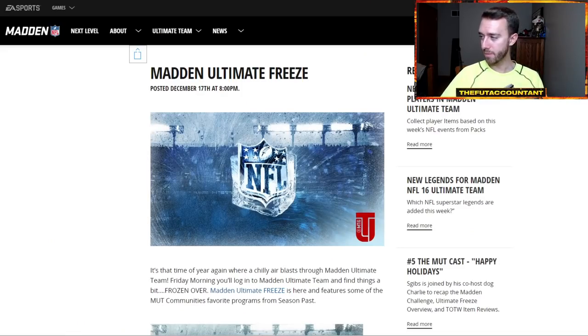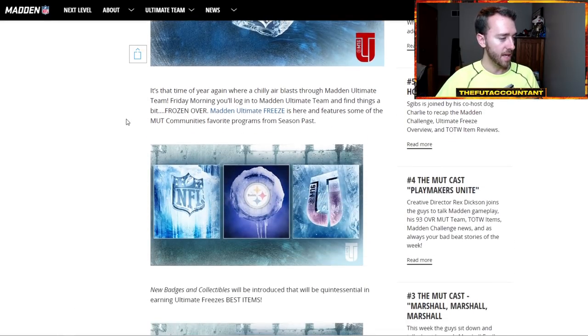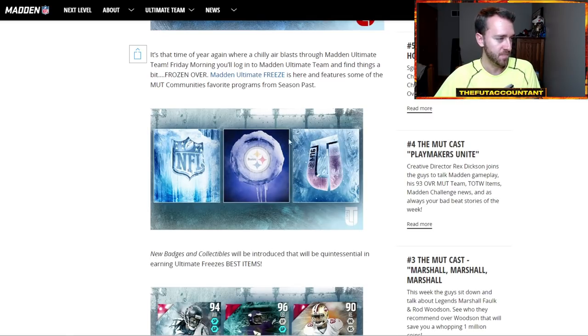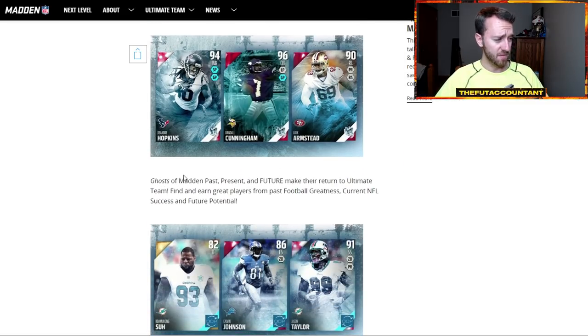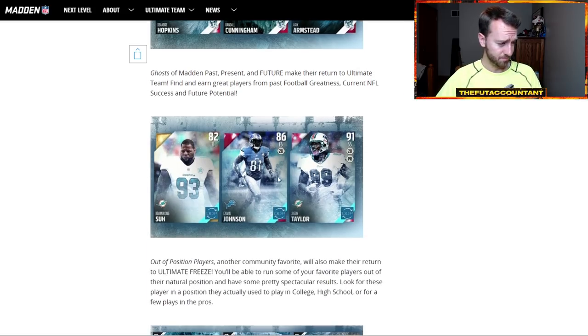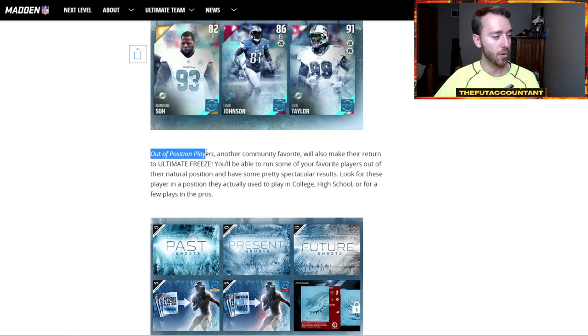I want to take a look at the Madden version of Freeze first because this was last year's Madden Freeze promo, and the design looks almost exactly the same as what was on the loading screen. They had new badges and collectibles, Ghosts of Madden past, present and future — maybe a flashback SBC is what that could mean. One thing stands out: out-of-position players. If we're really going to have another promo with out-of-position players in FIFA, other than the ones we already have in the second half of the year like shapeshifters and stuff like that, do we really need another promo with that kind of stuff?